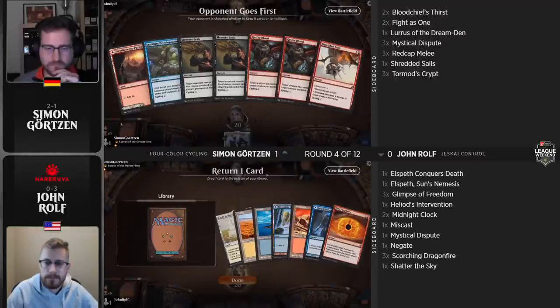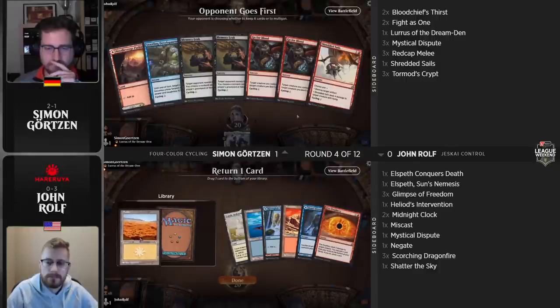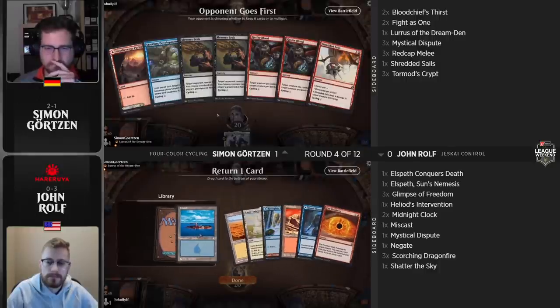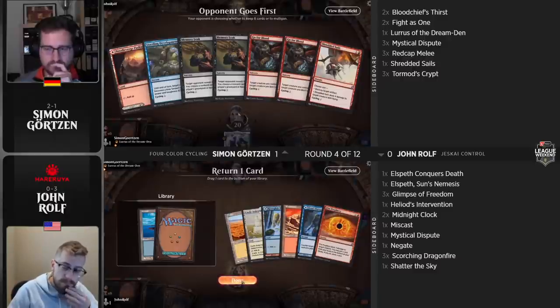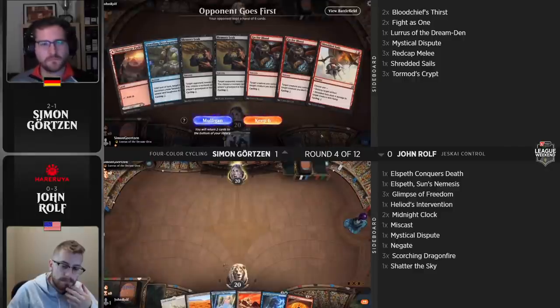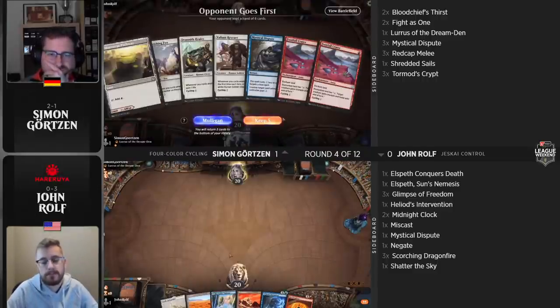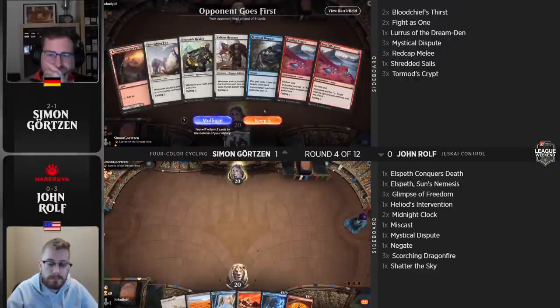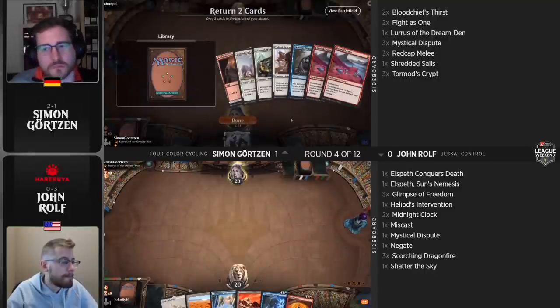Looks like we can head into our second game and see if John can put together something better. He's on a mulligan to six. His hand is Jwari Disruption, Fire Prophecy, and lands. The tough thing about the cycling deck is when it looks good it looks really good, but the downside is you play a lot of air. He's got multiple spells he can't cast. It's not a deck that mulligans particularly well either — you're a critical mass deck where all the pieces work really well together.